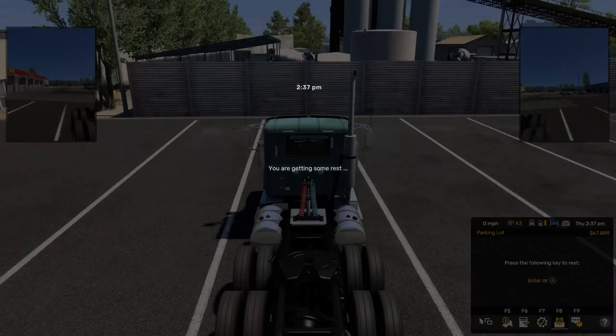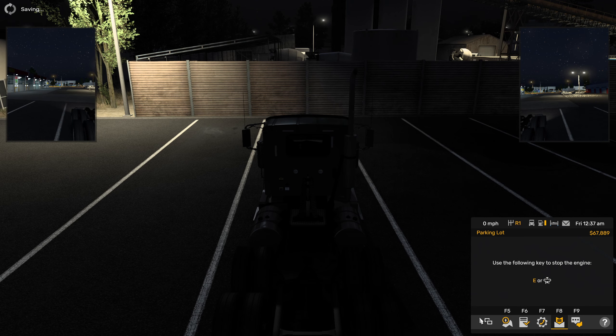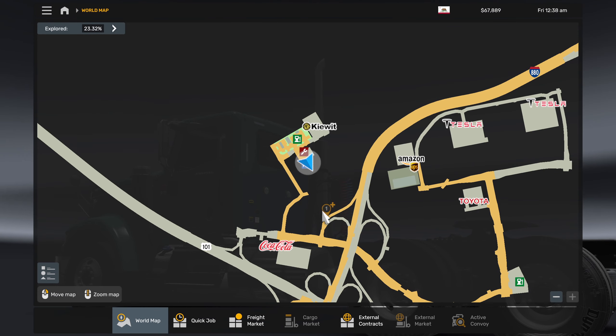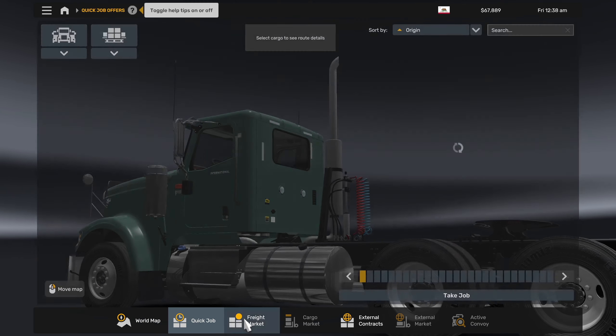We've got our repairs and gas, but I need to sleep. You come to a spot, hit A to turn it off, A to sleep, and get some rest. I don't really like driving at night, but here we are.